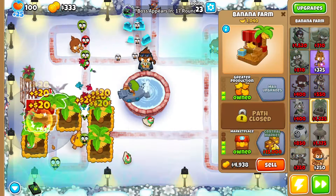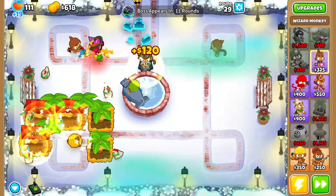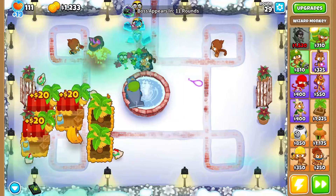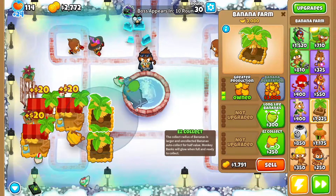We're gonna go ahead and put down the 0-0-0 banana farm and then put down another dart monkey once we do that. What I like to do is put down a banana farm, then go two upgrades in the top path — two-zero-zero — and then put down another until we have five. That's exactly what we're gonna do.